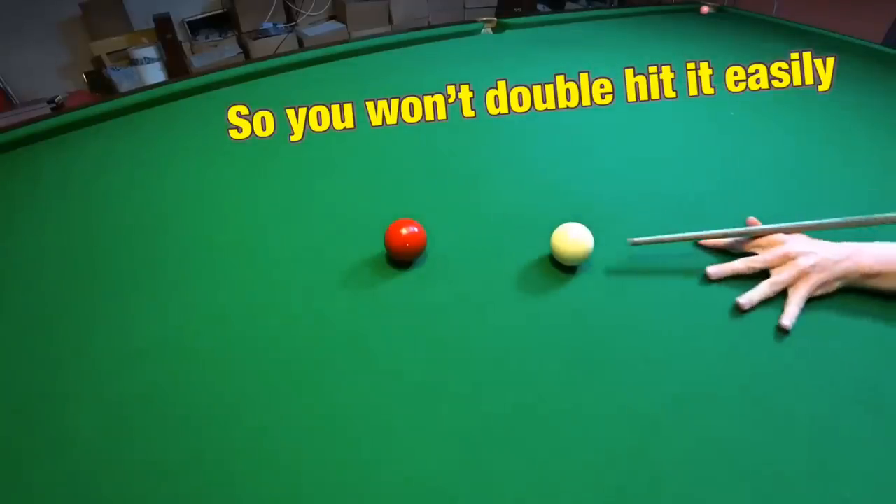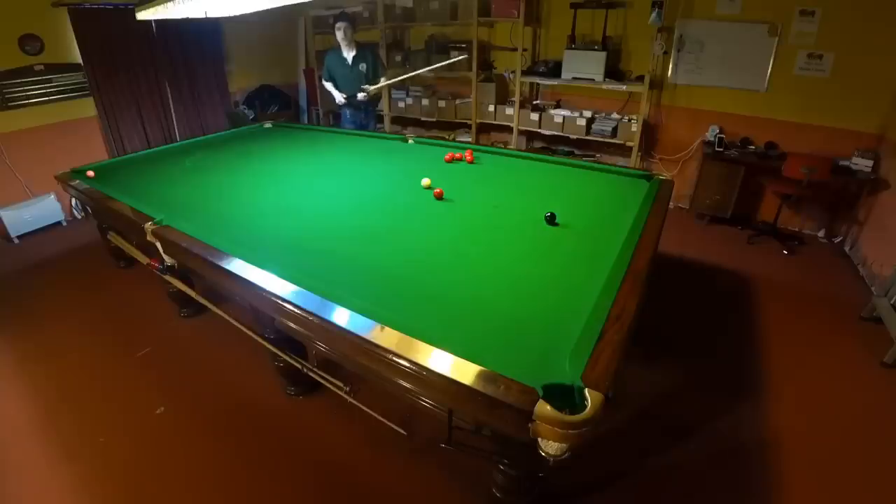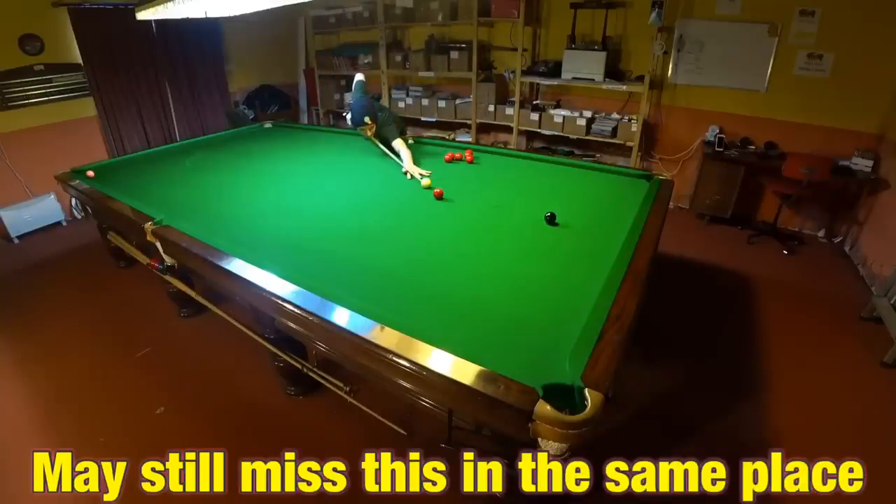Just place the cue ball as close as you can get without having any worry that you might double-hit it. A lot of the time you'll find you miss this simplified version of the shot in exactly the same way.